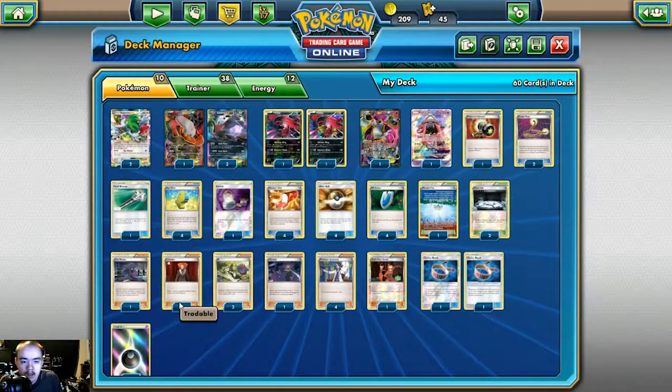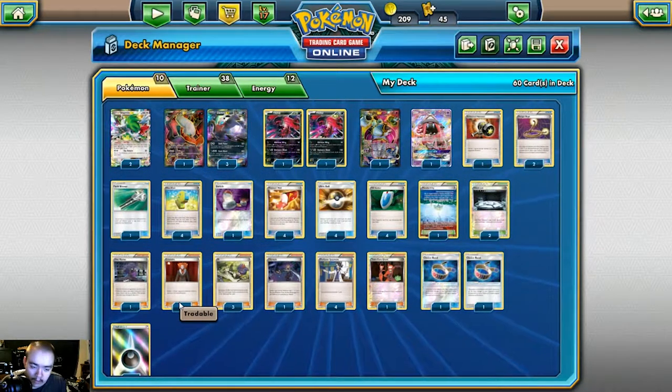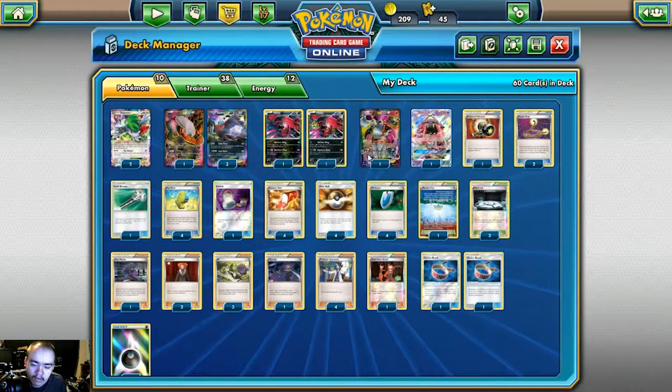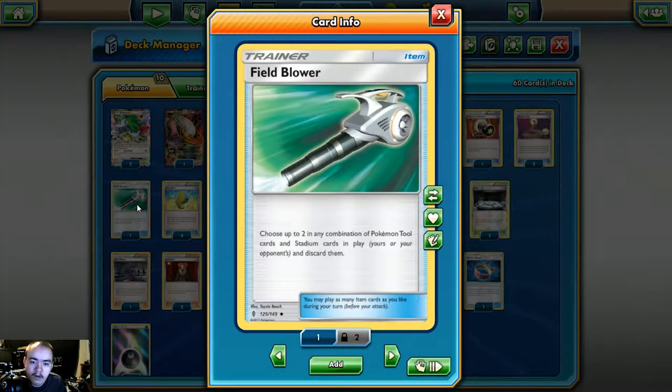We play two Silent Labs and one Parallel City because both are designed to disrupt your opponent and make them want to use that Field Blower early. Playing around Field Blower is a must in this deck now — you'd rather have them discard your stadiums than your Choice Bands. Most people are only playing one Field Blower, and with Decidueye-Vileplume being prevalent, you can also bump off things like Float Stone, Choice Bands, and Fighting Fury Belts against Mega decks or their Spirit Links to slow them down.